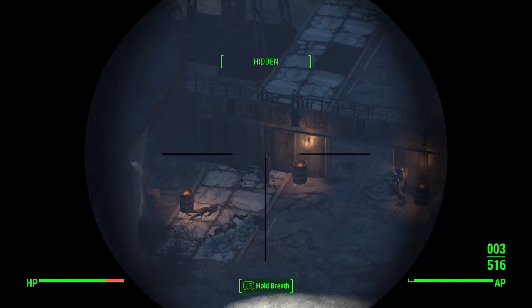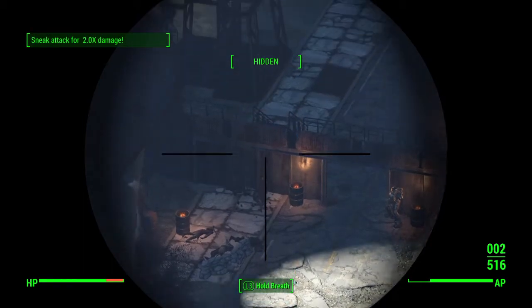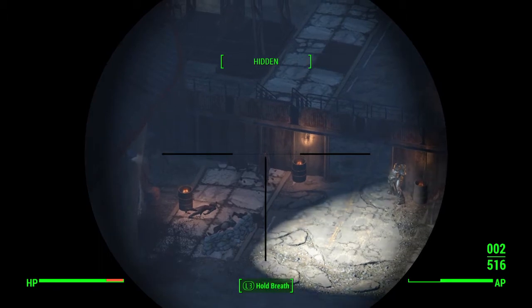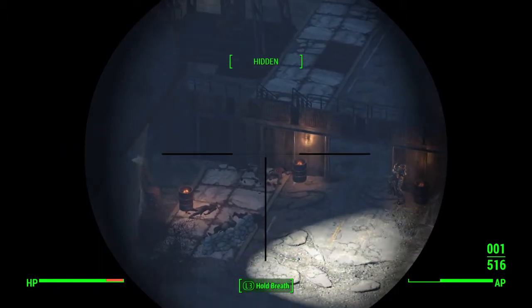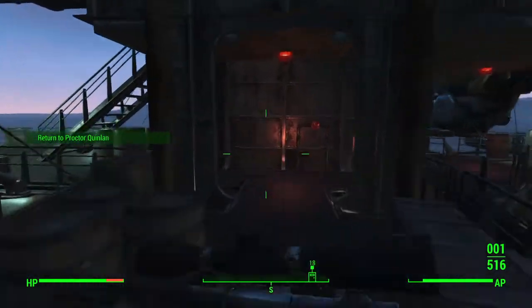Now you want to stay hidden. I just got detected for some reason — I just want to shoot him in the head three times, or kill them, then stay hidden. Zoom out and wait for the mission to pop up. There it is — and you can run back.